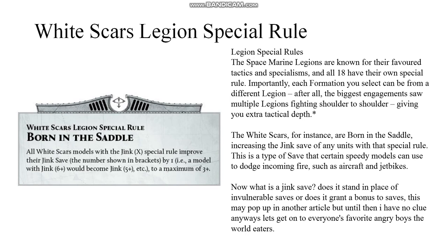The White Scars, for instance, are Born in the Saddle, increasing the Jink save of any units with that special rule. This is a type of save that certain speedy models can use to dodge incoming fire, such as aircraft and jet bikes. Now, what exactly is a Jink save — does it stand in place of invulnerable saves, or does it grant a bonus to saves? This may come up in another article, but until then I have no clue.